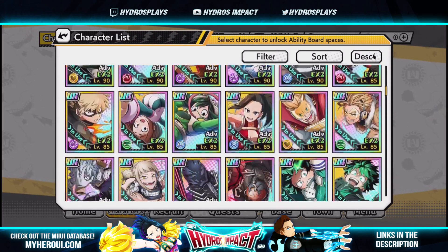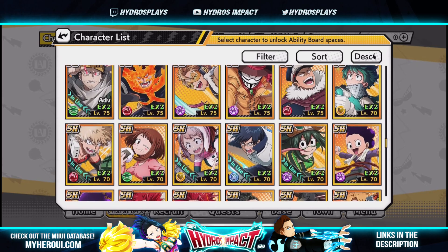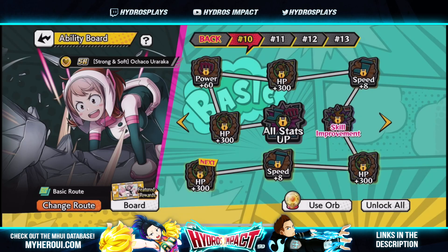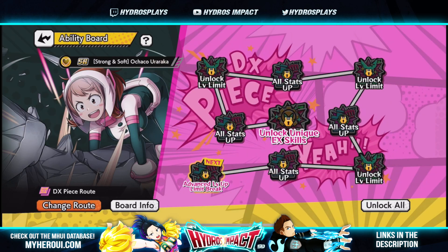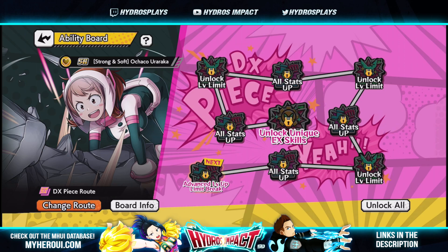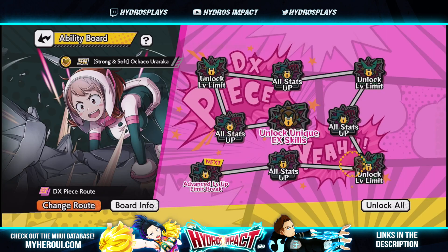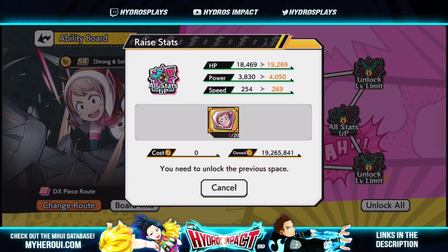Now that we got the DX piece for Ochako, let's go to the ability board and find her. This is the DX piece route — you go to change route and you have your basic route, your piece route, and then your DX piece route. The very first DX piece you obtain unlocks your advanced level up limit break, giving you the 9,000 / 1,800 / 180 stat buffs to those respective stats.